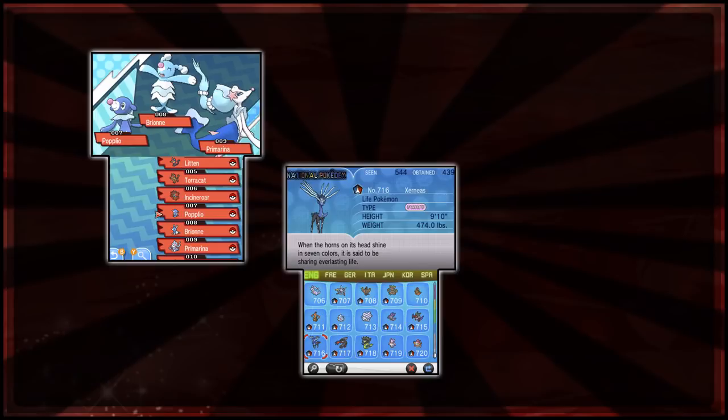So now it's just the Regional Dex — we just have the Alolan Pokédex. The Regional Pokédex generally contains every Pokémon in the region, so the Hoenn Pokédex contains every Pokémon you can find or obtain in the Hoenn region, either in Ruby or Sapphire combined. The National Dex, whereas, contains every single Pokémon ever, from Bulbasaur down to Zeraora.